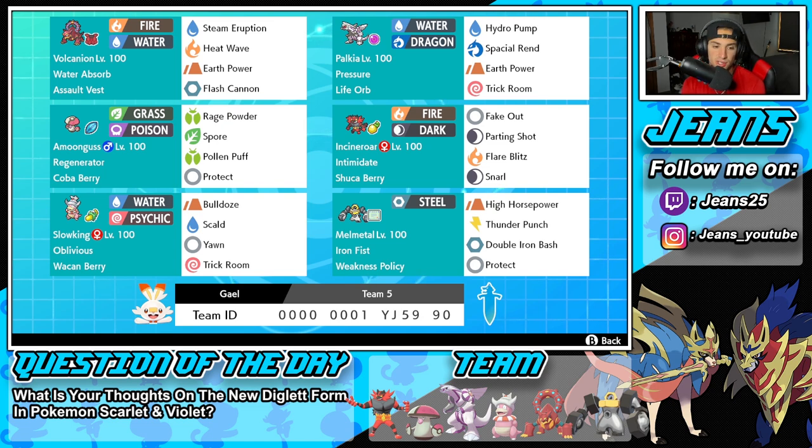Bottom left corner is going to be another trick room setter for the team — it's going to be Slowking, a really cool and definitely off-meta Pokémon. Hopefully we get to showcase it in today's video. It's got Oblivious alongside the Wochet Berry as its item. It's rocking Bulldoze to actually proc Weakness Policy on Melmetal, Scald for STAB damage, Yawn to put Pokémon to sleep, and Trick Room to set the trick room.